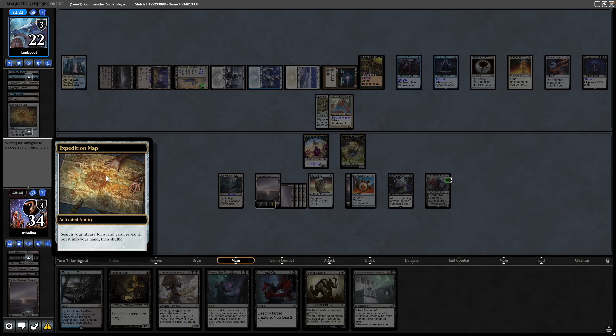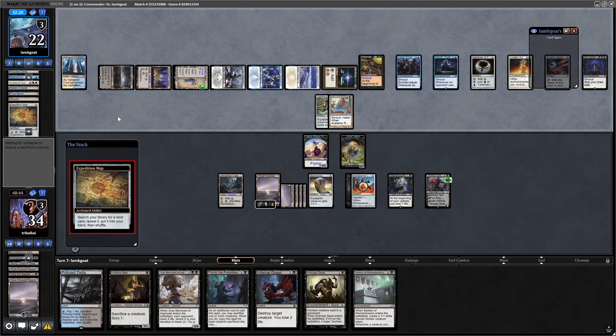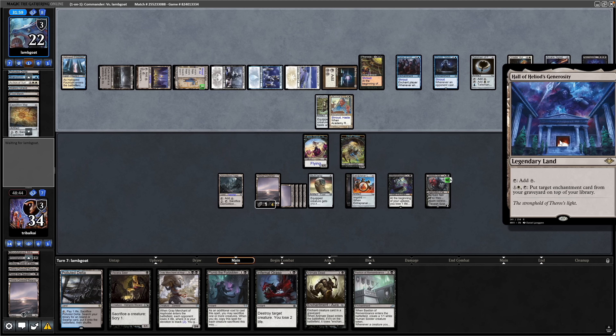Expedition Map being cracked — I assume it'll be a Cabal Coffers. It could be a Serra Sanctum — that's probably a better land for them to go for, the one that taps for white per enchantment they control. If they play out Cabal Coffers they can tap it down here. Okay, it's Hall of Heliod's Generosity instead. Not sure what enchantment they're aiming to go after with that.